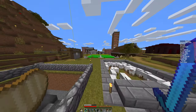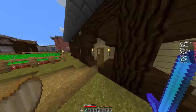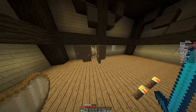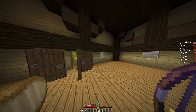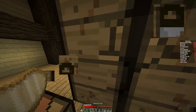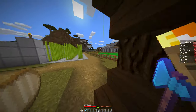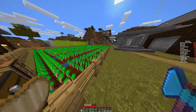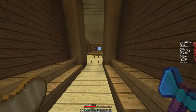Over here we have some sheep, more sheep, and a hole. We've got the carrot farm and my wood shop, which is also very empty and very unstocked. There's some jungle wood here - no one wants jungle wood, like literally no one wants jungle wood. And then over here we have the item shop, as I call it - it's just full of items like bows, a random chestplate, and loads of pigs.